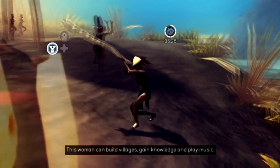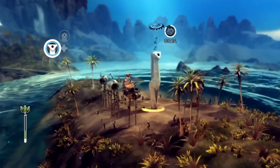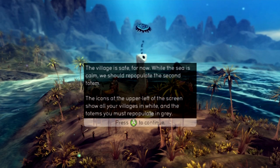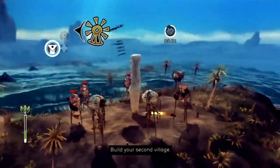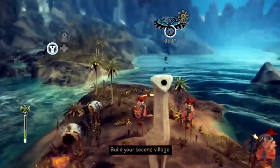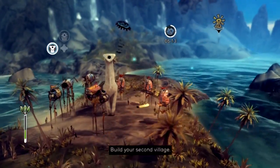What's she doing there? Is she building something or is she just honking her horn? Oh, they're still repelling the tsunami. The village is safe for now while the sea is calm — we should repopulate the second totem. The icons at the upper left of the screen show all your villages in white and the totems you must repopulate in gray. It seems like a lot of people want to see more of this, and this game is really a lot of fun. If you guys haven't checked it out, I do recommend it.